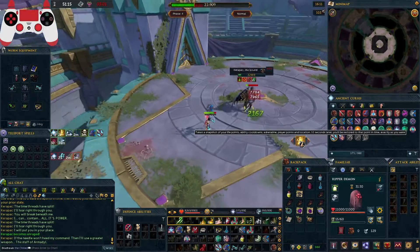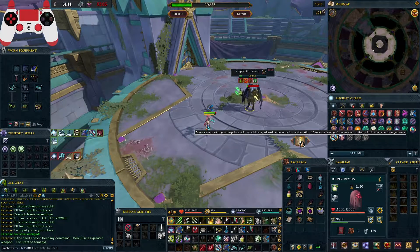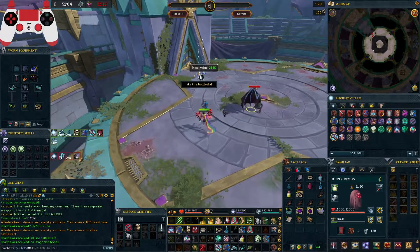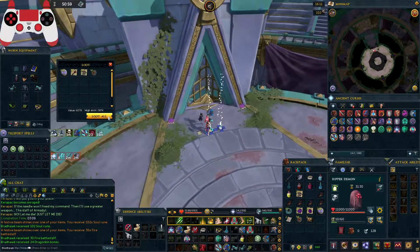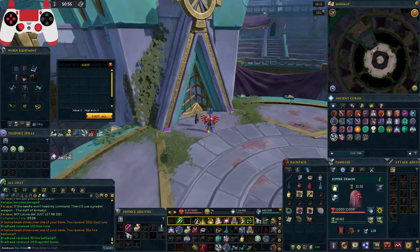At around 10 to 14k HP, that's when I activate my essence of finality spec because it deals tons of damage — sometimes it can deal up to like 20k, capping every hit. And yeah, so that's basically it — that's the kill with the joystick, that's how you do it.